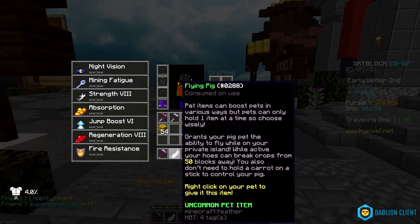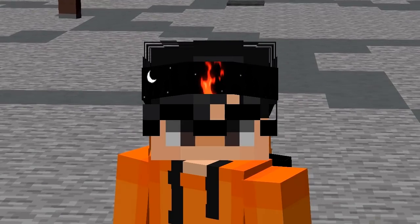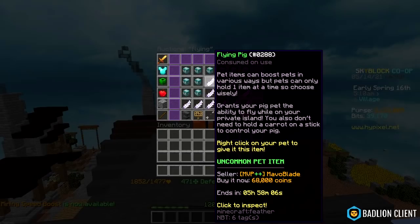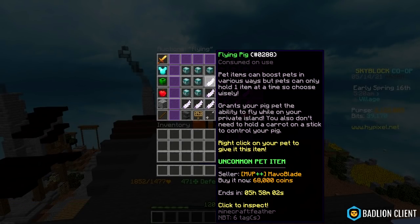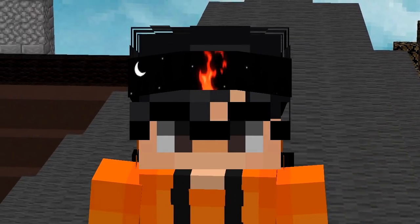This Flying Pig thing might be useful for people who don't have a legendary elephant pet. Also, there is a bug where people can break crops on your island using this thing. With the basket of seeds being disabled, they removed it. Now it only grants you the ability to fly and you no longer need the carrot on a stick. Instead of fixing the bug, they completely removed the feature. Good job, Hypixel.